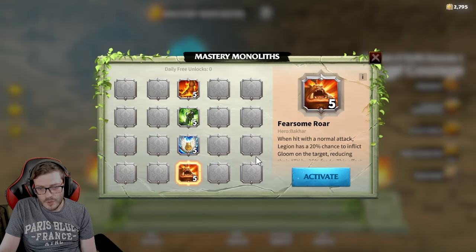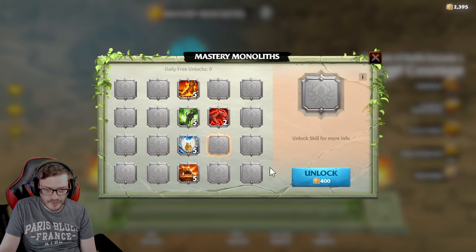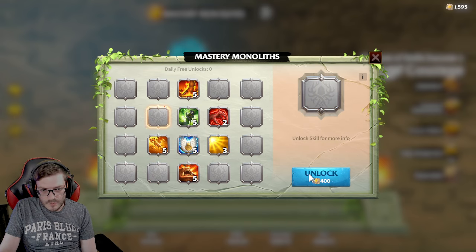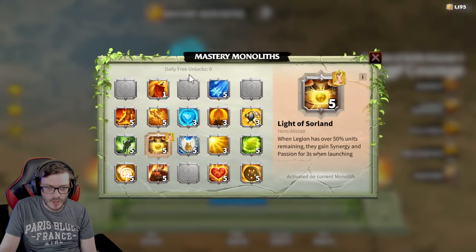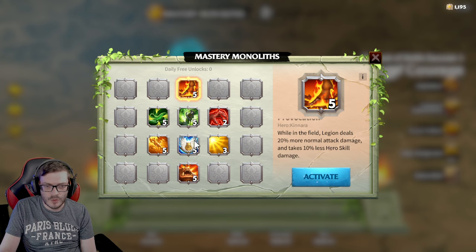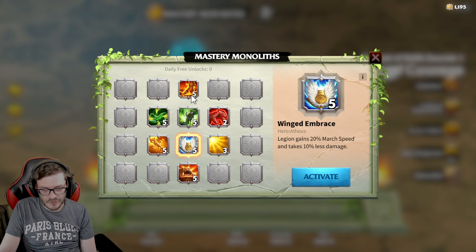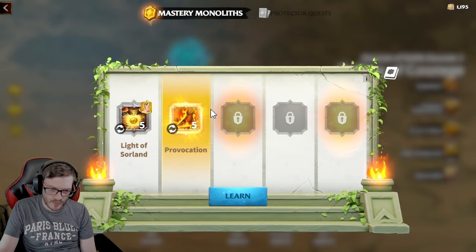And then we will work out some of the myths for you guys. Let's get some more unlocked here — we'll go for one more. We've got a decent pool. We've got Light of Swordland here, and then we'll rock Provocation, which is probably the one I'm going to go for most likely. We're going to do Provocation. So, we've got Provocation here.